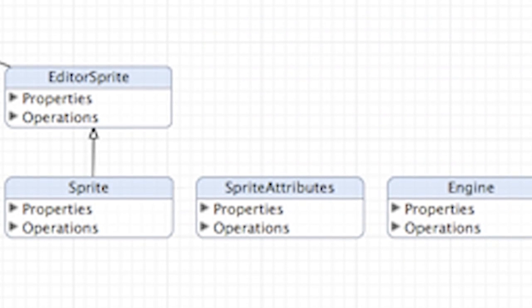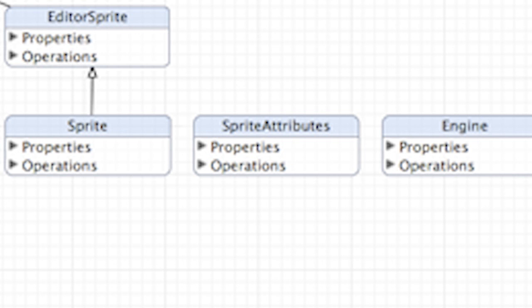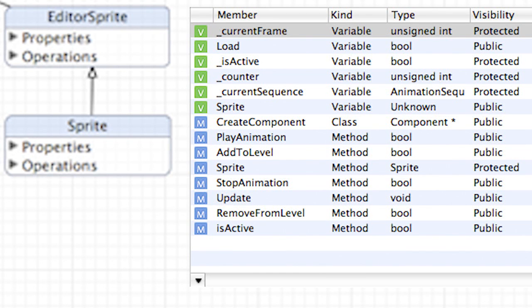The next layer of abstraction exists purely within the engine — we refer to this as the engine component layer of abstraction. In the sprite example, this layer contains properties of the component that are runtime only and aren't necessary from within our toolkit. Here you can see functions such as PlayAnimation, StopAnimation, IsActive, and Update that dictate how the component should behave at runtime while the actual game is playing.